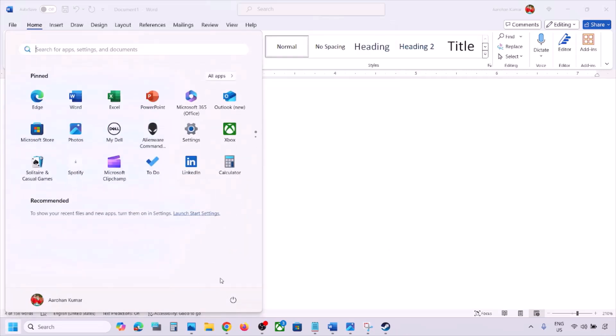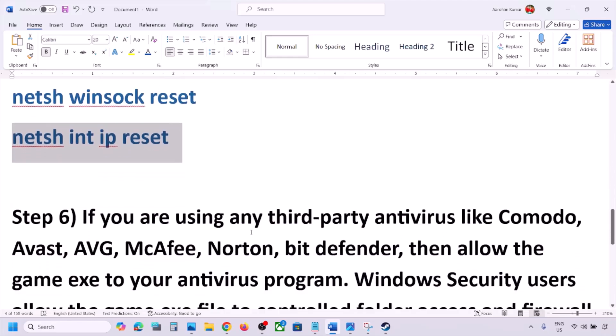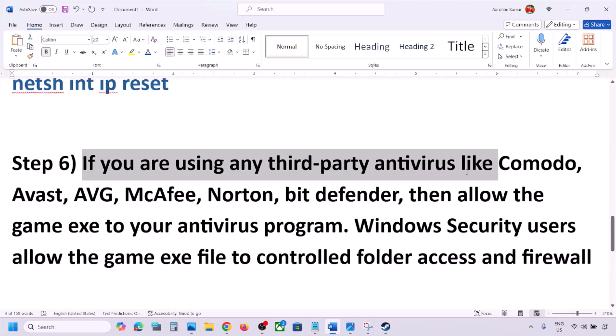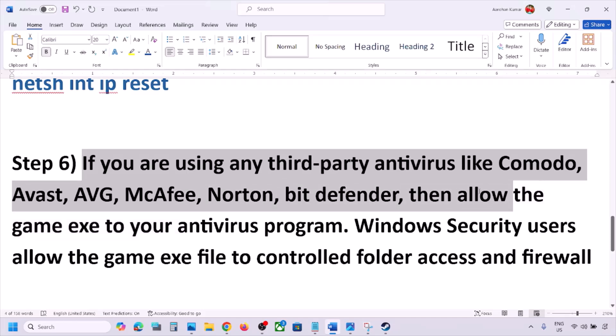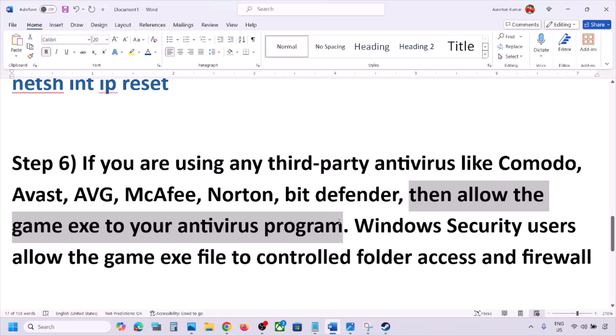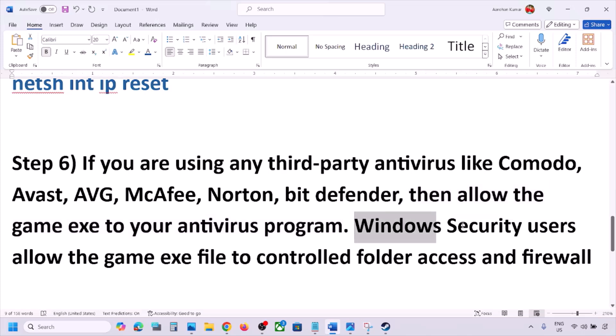The next step: if you're using any third-party antivirus like Avast, Norton, Bitdefender, McAfee, or whichever antivirus program you're using, allow the game EXE file in your antivirus. You can allow the game EXE file specifically, or allow the complete game folder, by adding it to the exception list of that antivirus program.